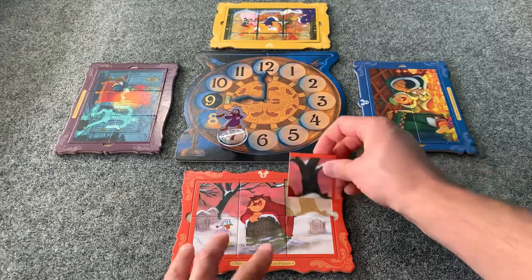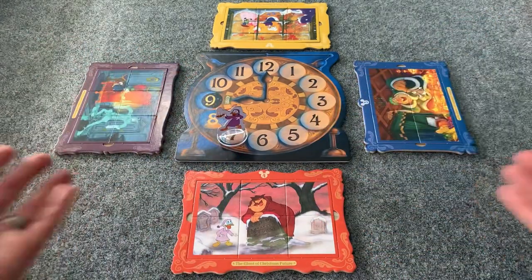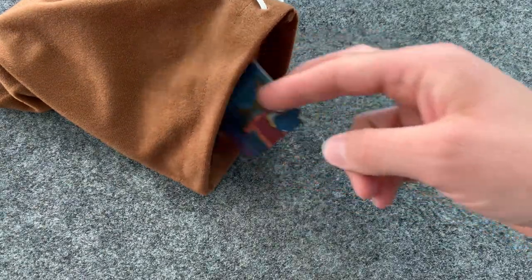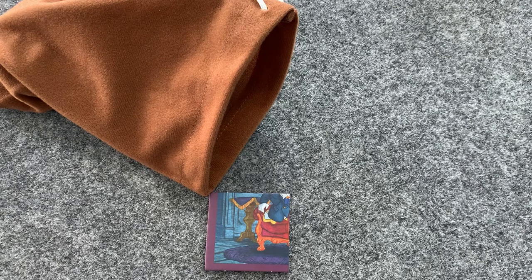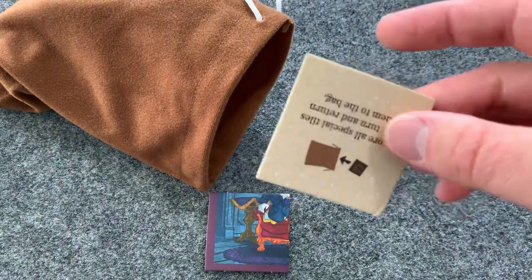Work together to tell the story of Mickey's Christmas Carol by completing all four puzzles in order before Scrooge wakes up. On your turn, you may draw up to five tiles from the draw bag. Remember, you want to complete the puzzles in order, so hopefully you've drawn lower numbered puzzle tiles. You do, however, want to avoid drawing any of the special tiles.